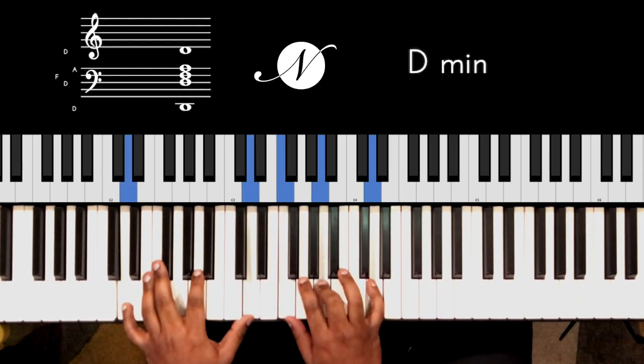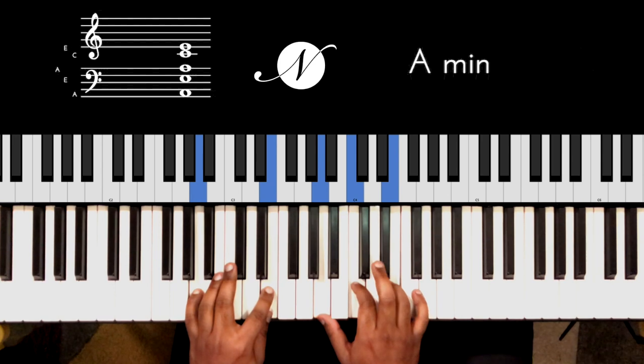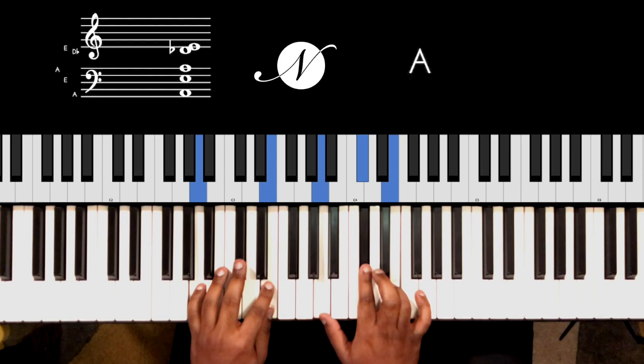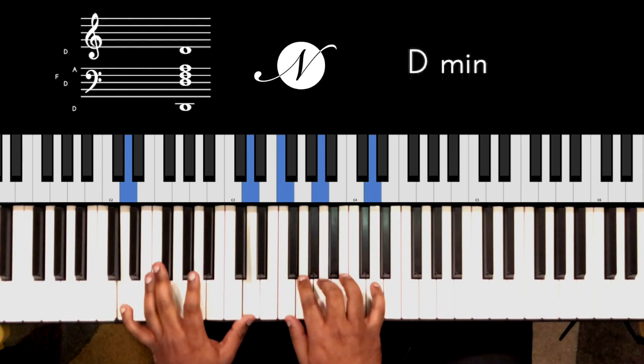What did I do there? G minor, which is the four minor - still the predominant. A minor, which I am playing - not the more dominant chord or that major A. I'm doing A minor and back to D. Just get the hang of that.